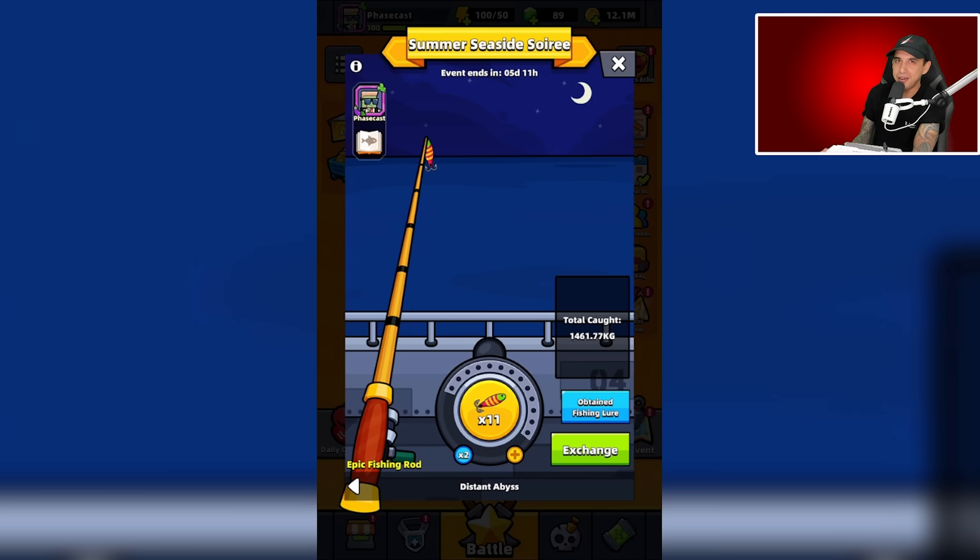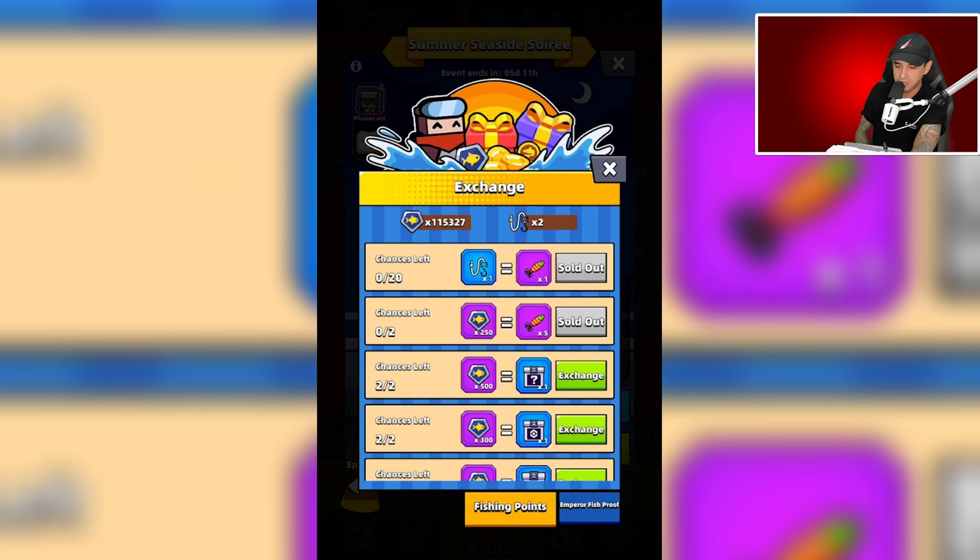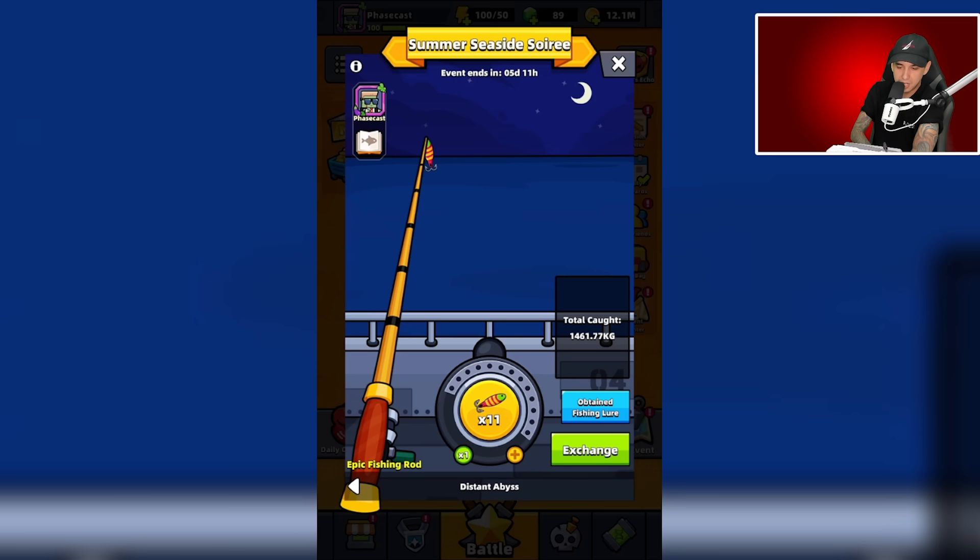I tested a lot of stuff out and there are a few things I have confirmed. There are essentially two strategies when it comes to fishing here. One of them is to use multicast, and the other one is to find emperor fish fishing one at a time, letting fish go over 200 meters if you don't think they are emperor fish, and exchanging the broken fishing line for fishing lures in the exchange shop.